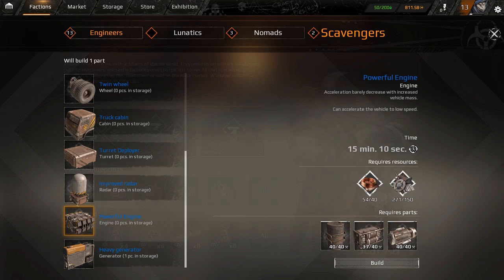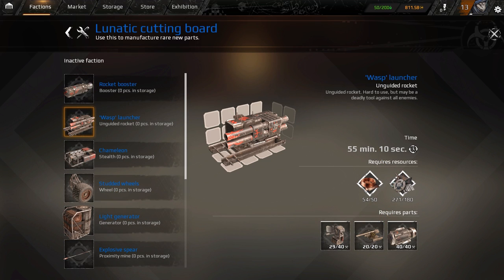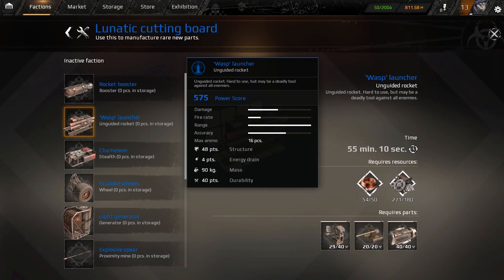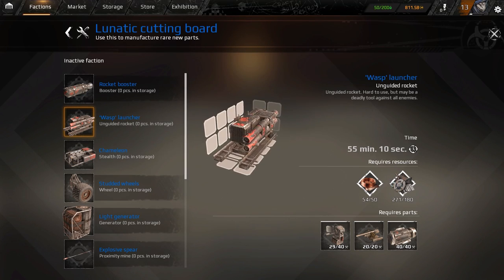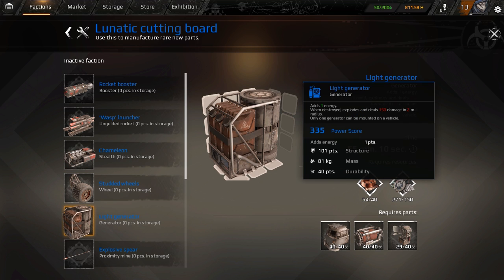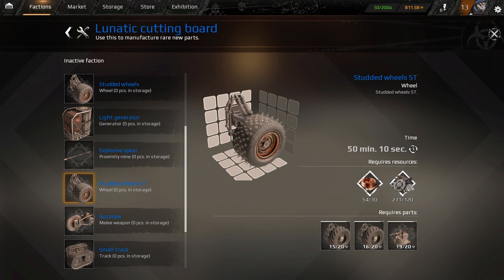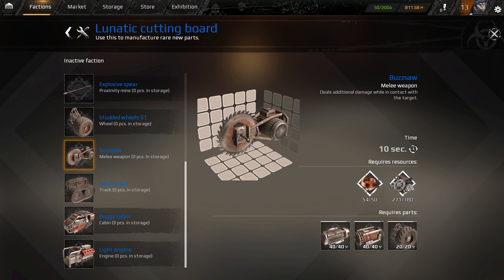What should I go into? Maybe I should wait until I'm in Lunatics because Lunatics have some cool stuff too — like a Wasp launcher, which is an unguided rocket launcher system. It's rockets, obviously pretty cool. Chameleon, which allows your vehicle to disappear. A light generator, which will add just one power. Explosive spear tips, buzz saws, all that fun stuff.